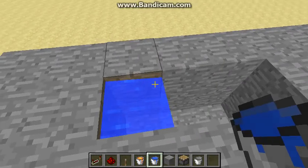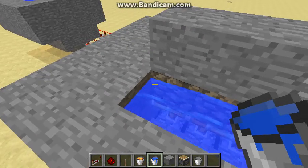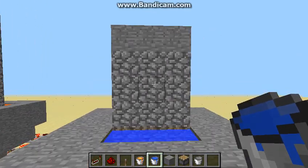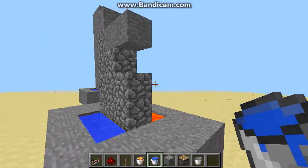You're gonna do the same for the water on the other side. Water right there, and water in each space at the very tip. As you can see, our wall is building. And if we break these blocks right here, it will still push upwards.